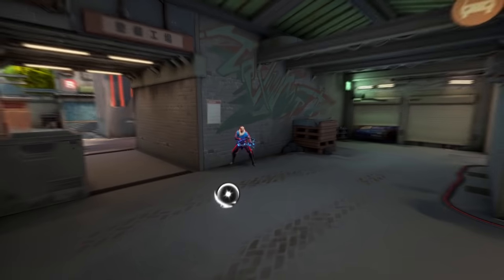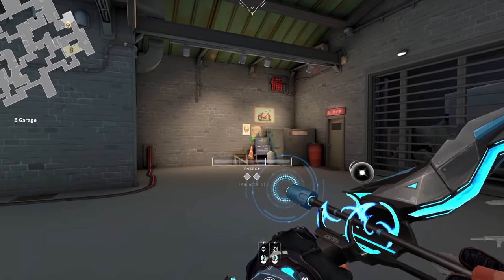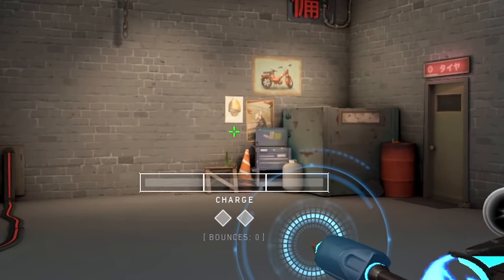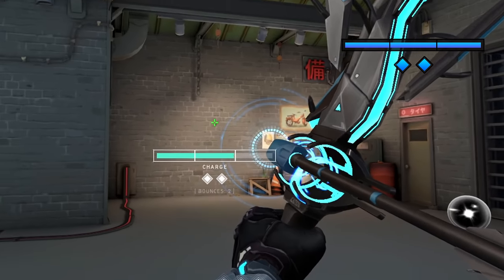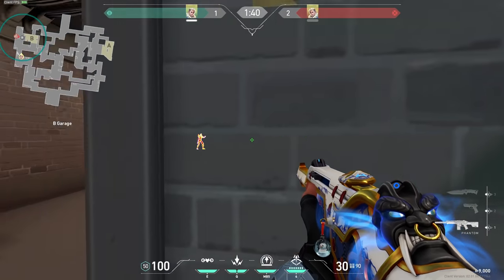This is another safe arrow for B side so you don't have to peek the operator. Back yourself to this wall and line up so you don't see this face of the wall anymore. For the lineup, put the bottom right charge bar corner on the bottom of this sign, do two bounces with max charge. If they are playing backside here, you can get an easy wallbang kill.